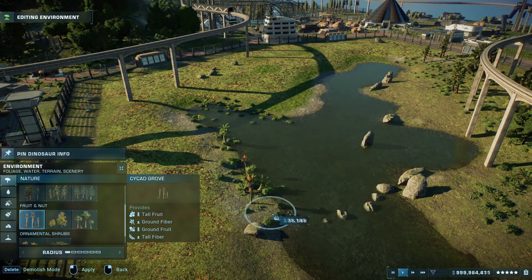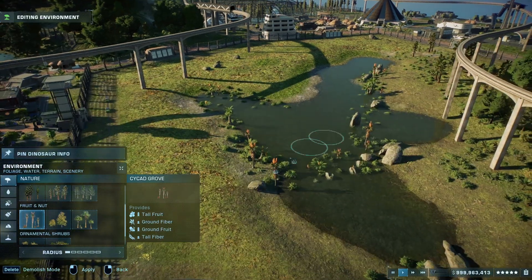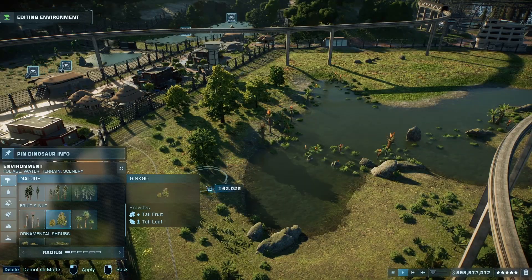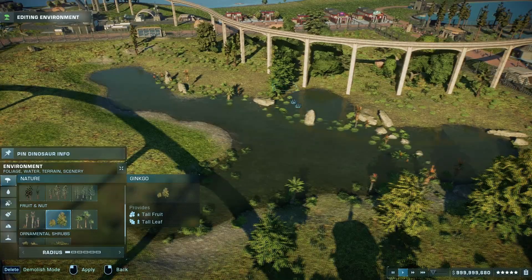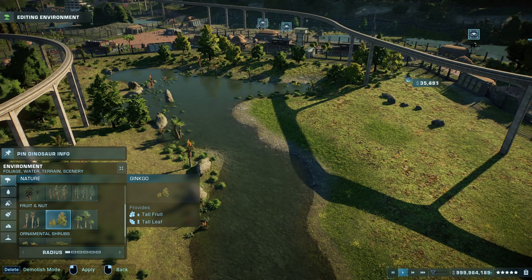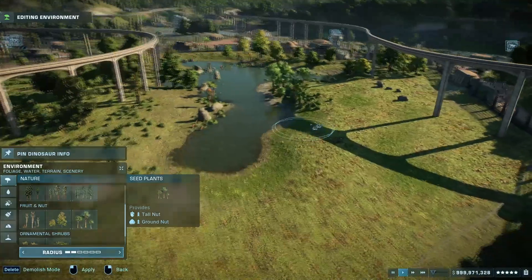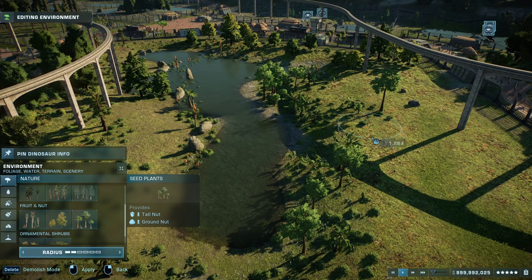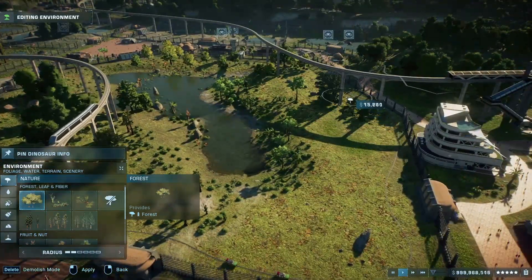Now we're going to go ahead and put our cycads near the water. Like I said, you can go whichever way you want. But cycads for the most part tend to be near bodies of water — same with the ginkgos. Try to place them near the water and throughout the habitat. Let's just try to have a nice amount of trees going everywhere. And then finally we're going to use some seed plants — those are going to be our seed ferns. The fibrous ground cover could be our club mosses. And the ginkgos — that's self-explanatory. Same with the cycads, and the conifers being our forest.